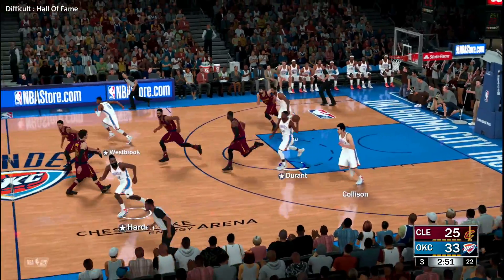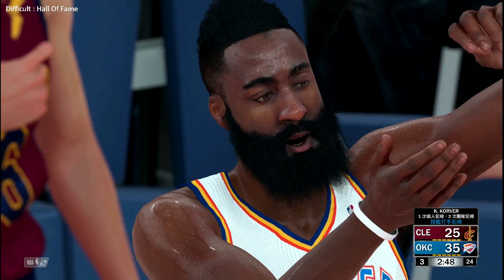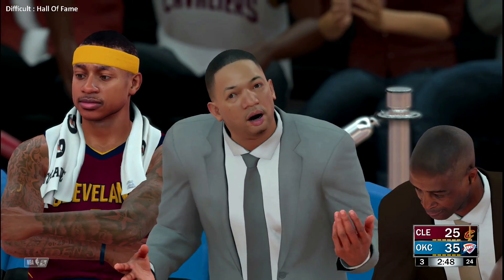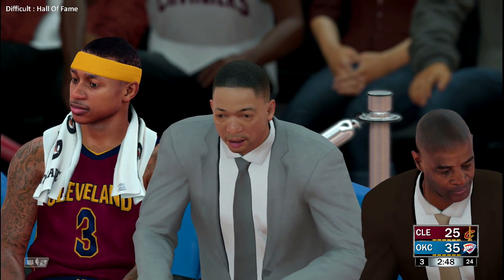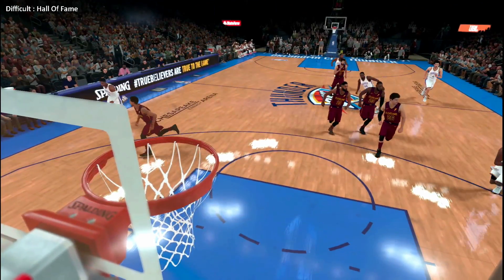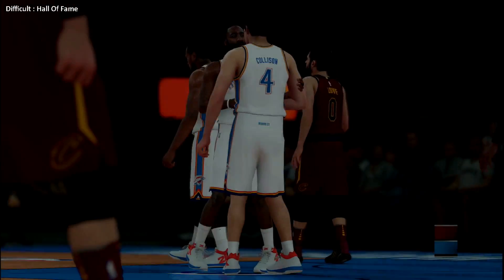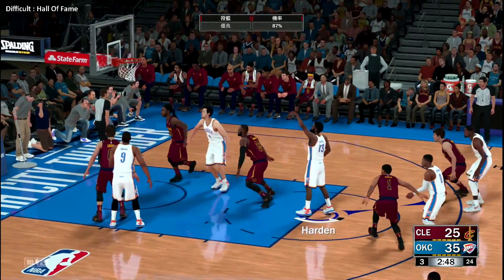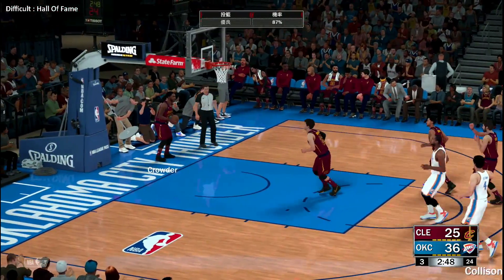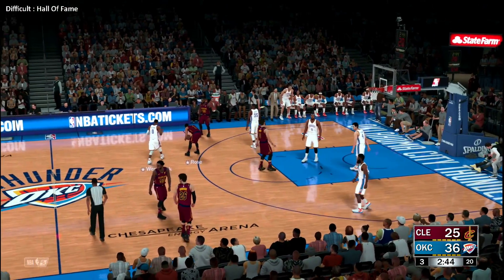A different look now for Cleveland: Kyle Korver checks in for Smith and Rose in for Thomas. Here's Harden and the whistle blows — a chance for a three-point play. A lot to like about that play, particularly how it ends at the rack — that's what you want in transition, a high percentage look. First trip to the free throw line for him tonight. Jay Crowder checked in for Tristan Thompson. Free throw good from Harden. The Cavaliers trail by 11 — timeout called, the first for Cleveland.